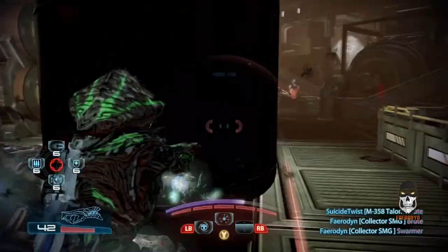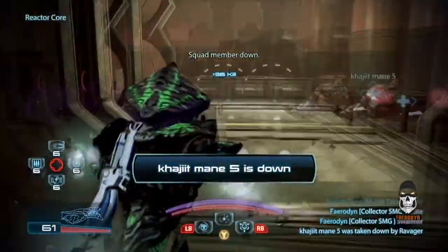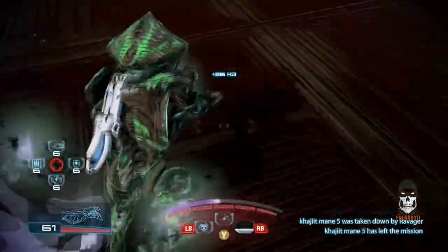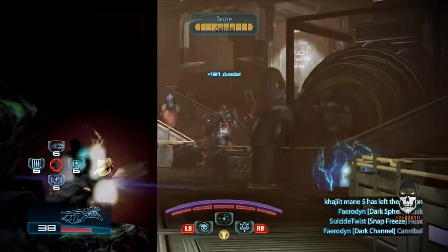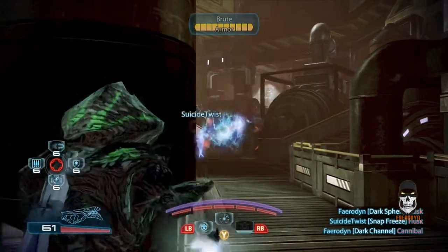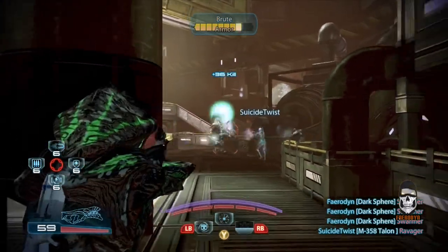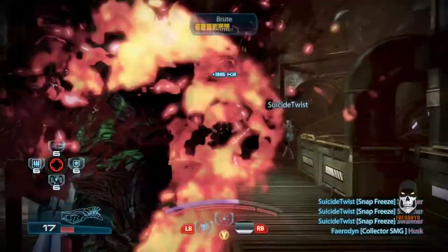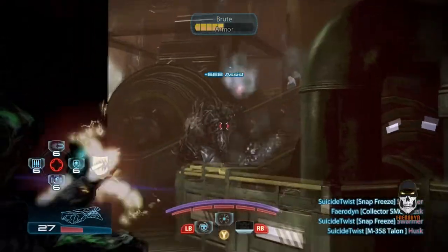Because Adepts are squishy and their powers do lots of damage, when you play as an Adept class you typically want to go with lighter weight weapons or one semi-heavy weapon. Weapon weight will affect how quickly or how slowly your powers recharge in this game. So characters from the Adept class that are very power-focused typically don't want to overburden themselves with heavy weapons, unless you're starting with a level one character and need the weapons to make your character survivable.